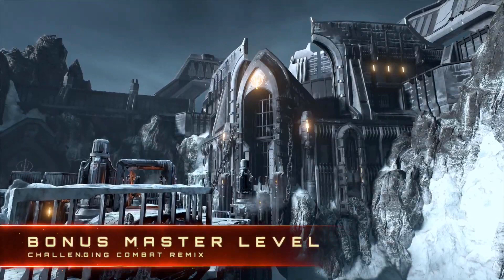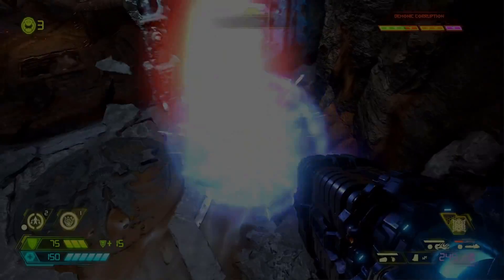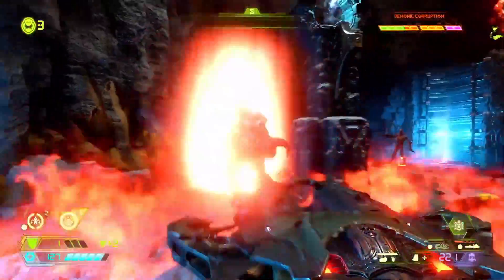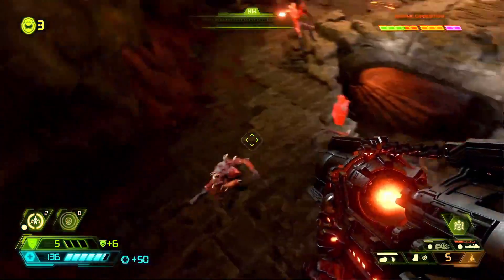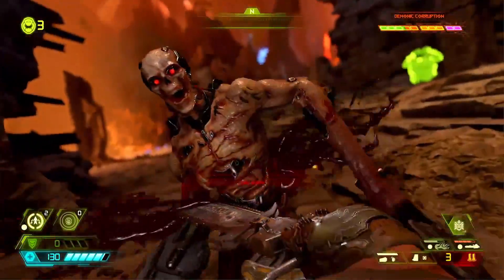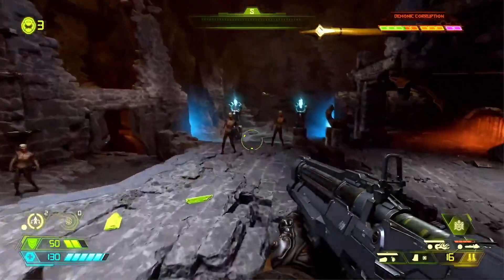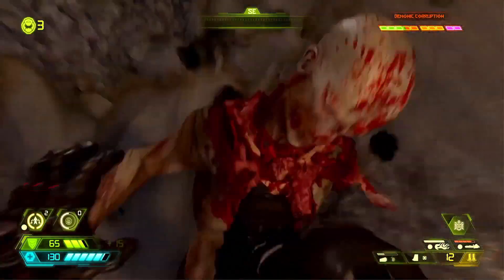After this we're able to see the cultist base and some of the demons in the master level. One thing I wanted to point out is that we can fight two tyrants in one level. What if the tyrant isn't really a boss but more of a mini-boss, and we fight multiple tyrants throughout the campaign? The cyberdemon has always been a solo fight, but with the crucible, increased mobility, the meat hook, boost movements, and new arsenal, fighting two at once could be made possible.